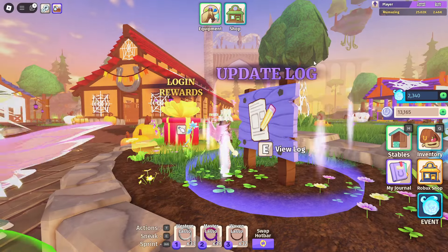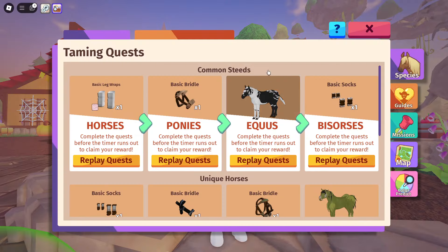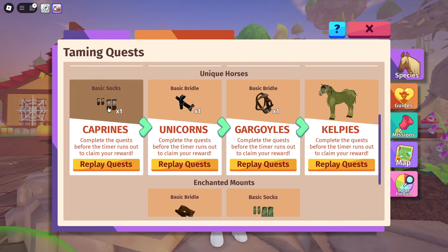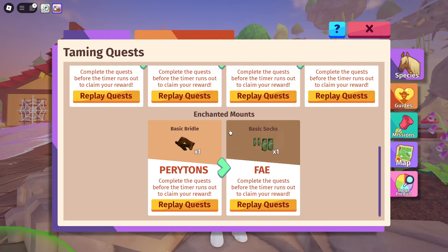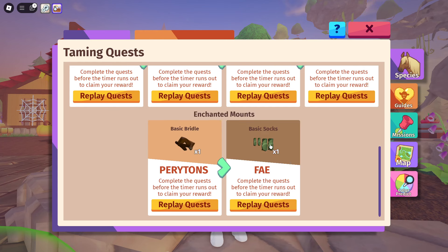Let's quickly look at my journal and show you that the mission tab is completely changed. You can replay any of these quests and see what the current reward is. We've got Enchanted Mounts, Unique Horses, and Common Steeds. Your horses, ponies, Equus, and Vice horses are in Common Steeds; Caprines, Unicorns, Gargoyles, and Kelpies are in Unique Horses; and Peritons and Vase are in Enchanted Mounts.